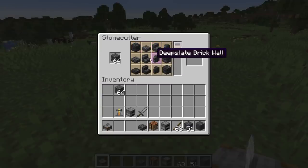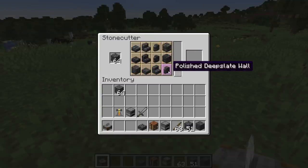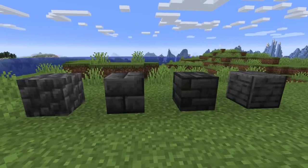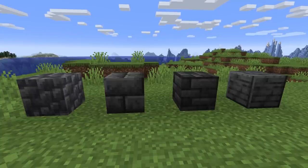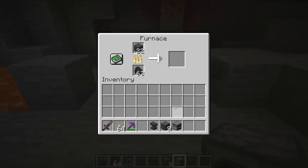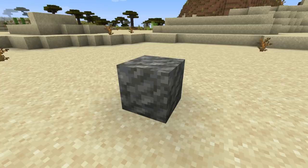Cobbled deep slate can be crafted into deep slate brick, deep slate tile, chiseled deep slate, and polished deep slate. Cobbled deep slate, deep slate brick, deep slate tile, and polished deep slate can all be crafted into slabs, stairs, and walls. The chiseled deep slate and the deep slate block are only blocks. Deep slate brick and deep slate tile blocks can also be smelted in the furnace to get cracked deep slate brick and cracked deep slate tile. Another new block is the Tuff block, which generates twice per chunk in sizes of 0 to 862 between layers 0 to 16. Tuff is a decorative block that must be mined with a pickaxe.